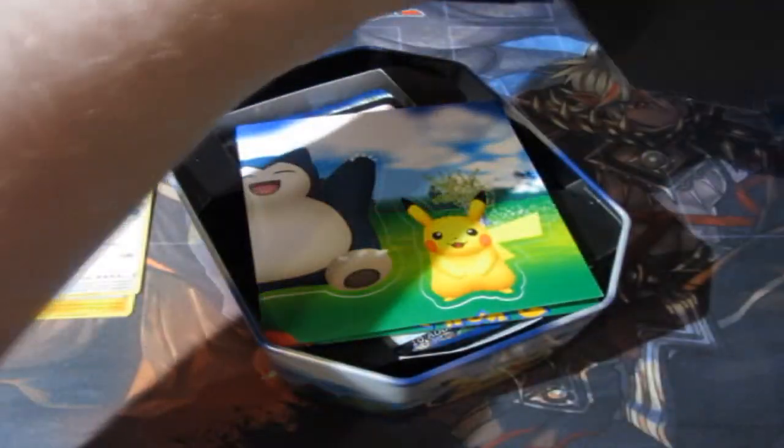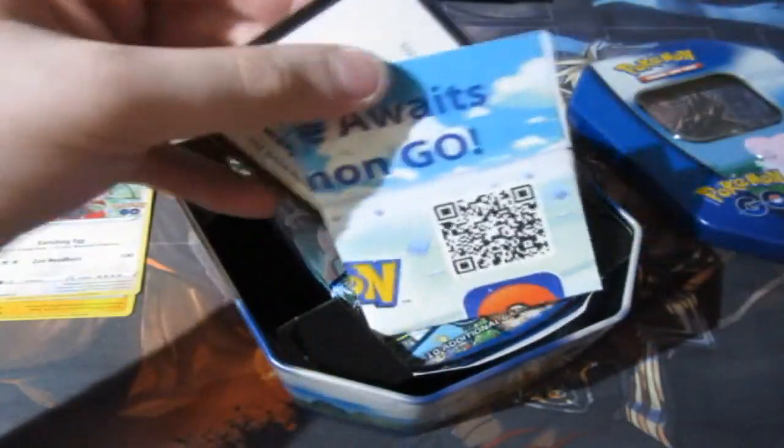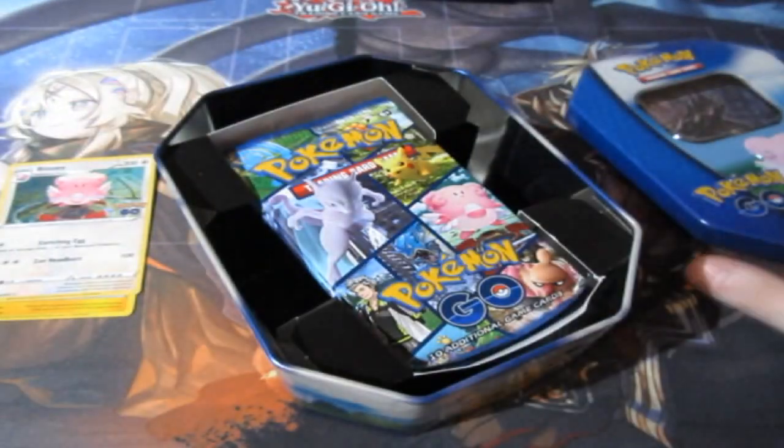You do get yourself the guaranteed Blissey card and a special Pikachu card, as you guys already know. We already don't need to worry about the prices of these because they are actually common holographics. Here's your code, here's your code, and they're gone.